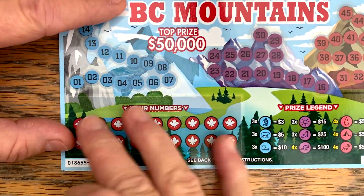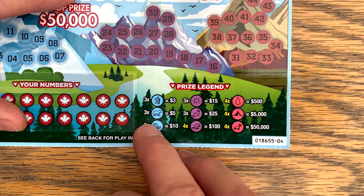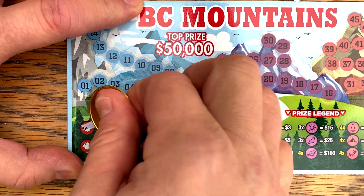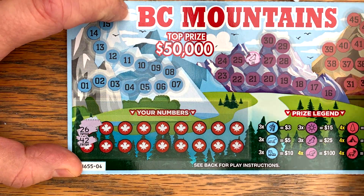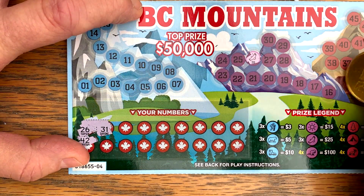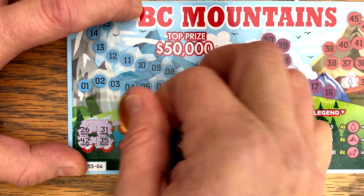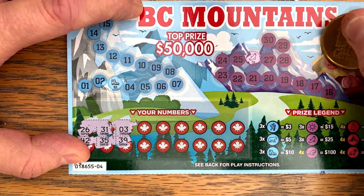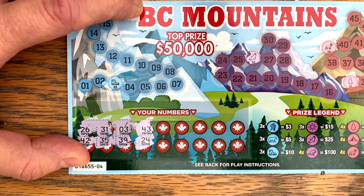Let's try some BC Mountains. On this we're just going to uncover all our numbers, then correspond up here and scratch those off. They will have symbols underneath them and we need at least three or four of the symbols to win. Alright - 26, 42. I thought at first it was going to be like getting up to the top of a mountain, but that's not what it is. 31, 35, a 3, 39. Let's see - 43, 24. Oh, got two of those.